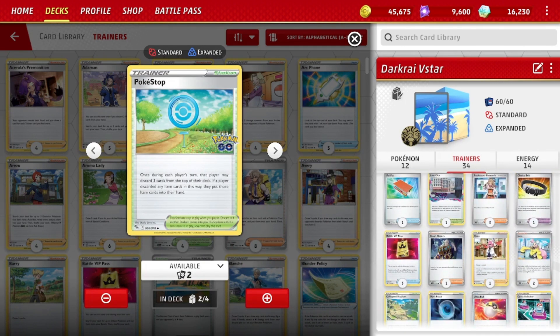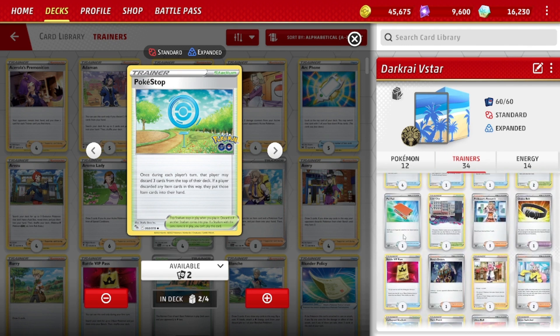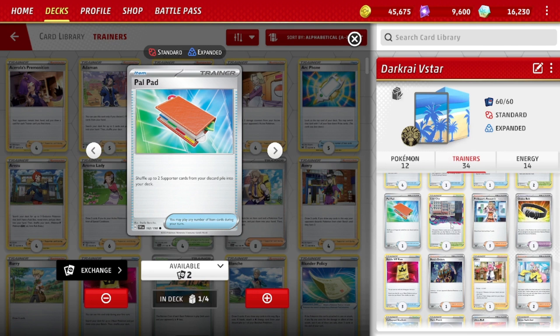Two Pokestop — we play three different stadiums, two copies of Pokestop. We want to bump Path to get the Galarian Moltres V to work. Pokestop lets you discard the top three cards of your deck; any items there go back into your hand. It encourages us to be item heavy, which suits this deck, bumps Path, and gets energies in the discard pile. One Pal Pad — lets you put up to two supporters back into your deck.